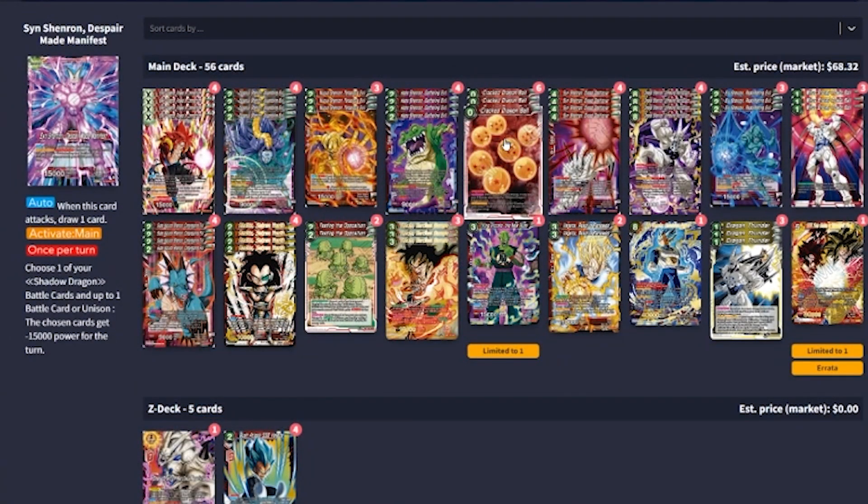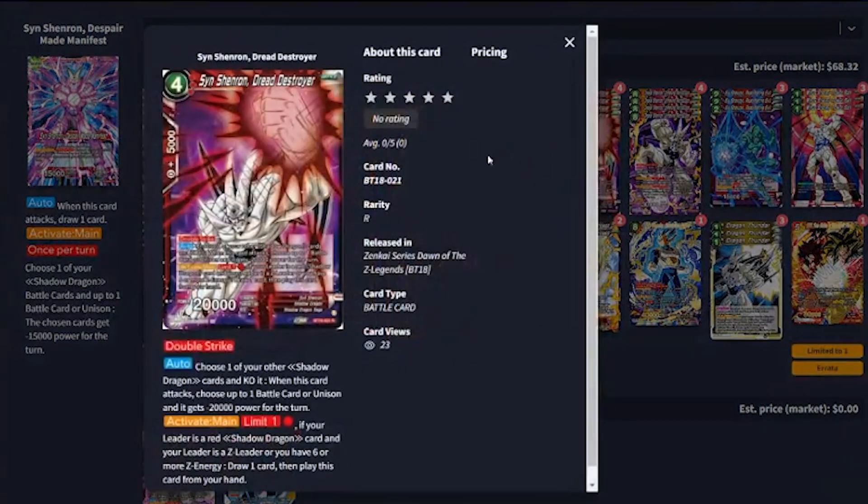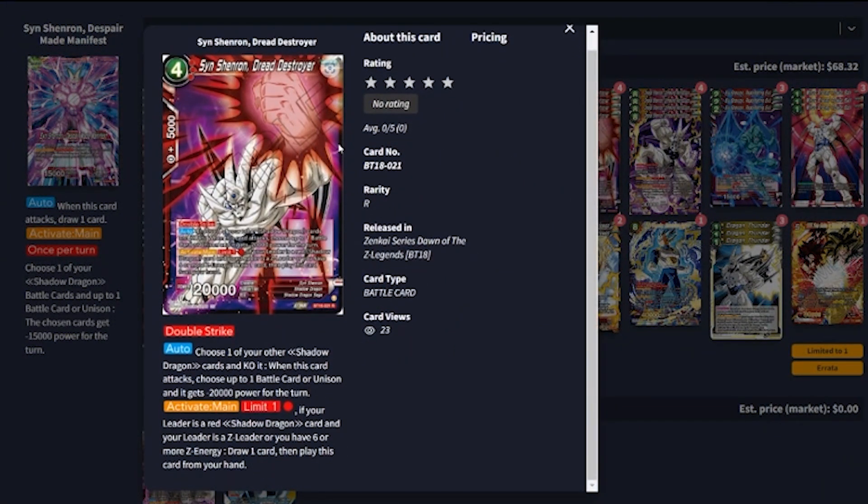We play the cracked Dragon Balls at a six-of. Looking at Sen Shinron Dread Story — we play this at a four-of. He's a four-drop 20,000 double strike. Auto: choose one of your other shadow dragon cards and KO it. When this card attacks, choose one of your battle cards or unisons — it gets minus 20,000 for the turn. We play him via activate main, limit one, for one red energy: if your leader is a red shadow dragon and your leader is Z or you have six or more Z energy, draw one card then play this card from your hand. One energy for a 20,000 double strike that can snipe something with 20,000 power — it worked wonderfully in testing.